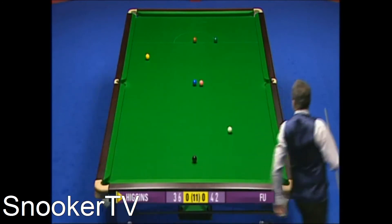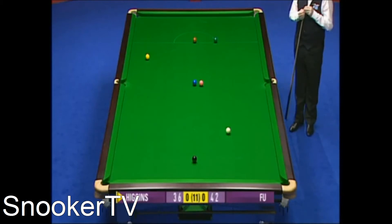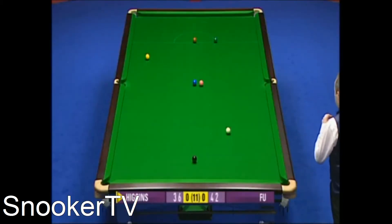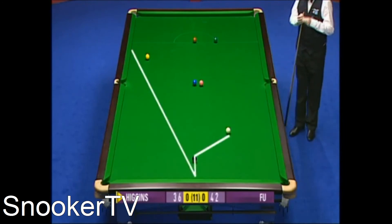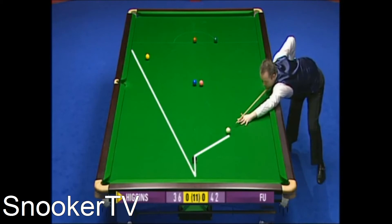Now it's quite a tough shot to get in behind that yellow. He's going to have to play this with lots of side if he's going to try and drop on it. If he plays it with lots of right hand side, pots the black off the top cushion, he can get over towards the yellow. The other way would be to stun round the angles, but either way it's a tough shot to get on that yellow.